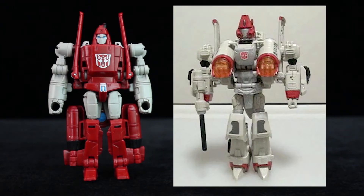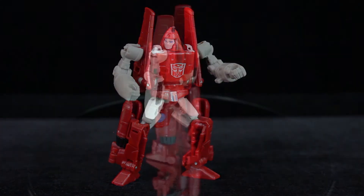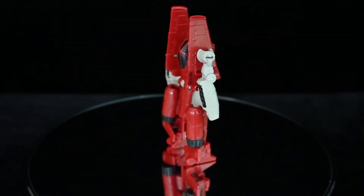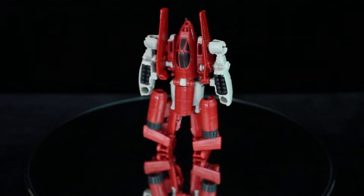This is not the first time they've tried to modernise G1 Powerglide. This figure beats the Universe 2 toy at over half the price, beyond the more appropriate size, class, and accurate colours. This guy is much more proportionate — no bulky torso and spindly limbs causing balance issues, which of course means better posability. The conehead sculpt is great, and there's even a transformation step that hides the face in alt mode. The wings rest alongside his body, which fits the character and complements the look.